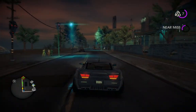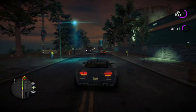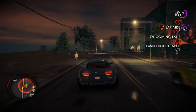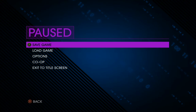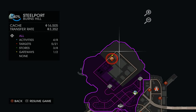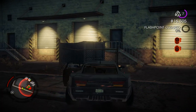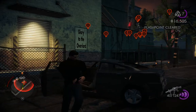Hey folks, Beautiful Joe here, continuing our walkthrough of Saints Row the Fourth. Today we're going to the third flashpoint in Burns Hills. You can see my little yellow triangle on the map and the red fist is the flashpoint, so let's get right into it.